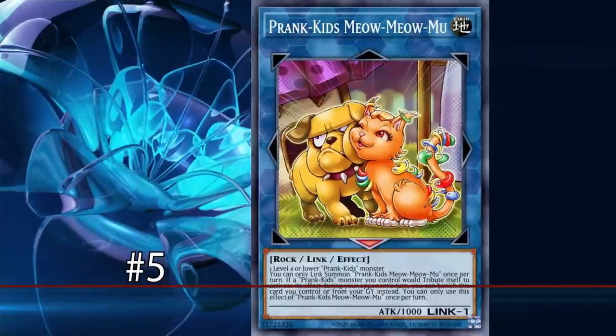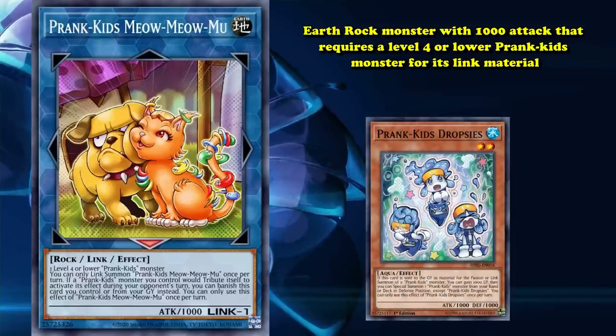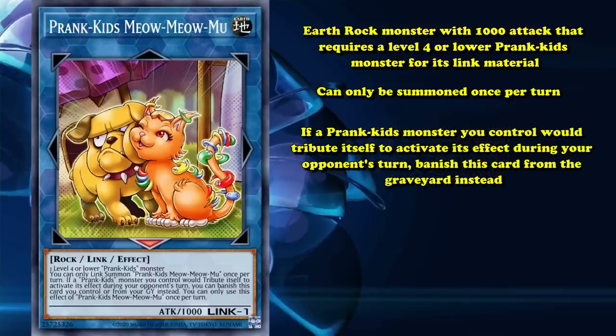Following that at number 5, we have Prank-Kids Meow-Meow-Mu. This is an Earth Rock monster with 1000 attack that requires a level 4 or lower Prank-Kids monster for its link material. It can only be summoned once per turn, and its effect is: if a Prank-Kids monster you control would tribute itself to activate its effect during your opponent's turn, you can banish this card from your graveyard instead, saving the monster from being tributed.